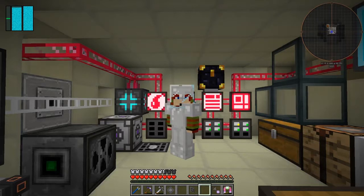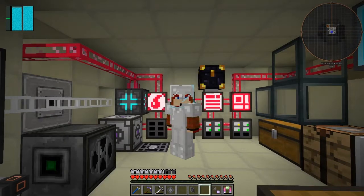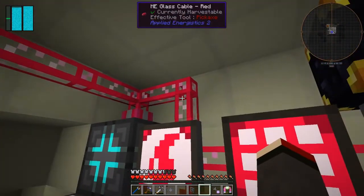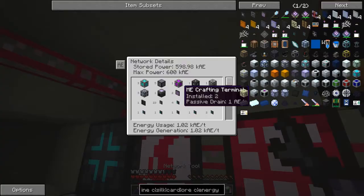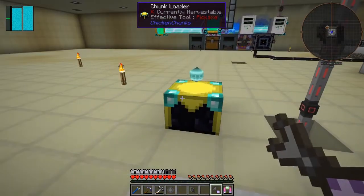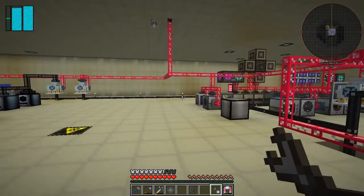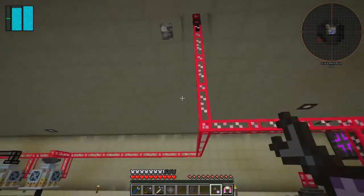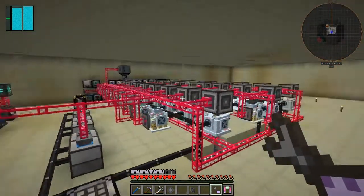I think it's actually power, because I was using the network tool. Let me show what I'm looking at. I was right-clicking the network tool under these items here. I can see the power was jumping up and down, and the max power was also jumping up and down here.